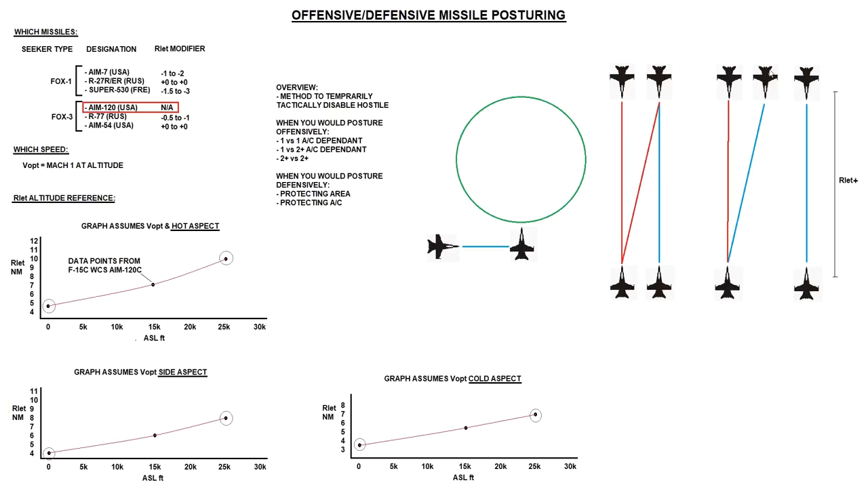In the example of just us versus two bad guys: if we took this fight to our lethal range of say 10 miles, angels 20, head-on, we'd have very little chance of winning. Assuming we didn't have track-while-scan to fire multiple missiles, what we could do is target one guy — the blue line is the posture shot, the red line is the kill shot. We target him at 20 miles, fire an AMRAAM with an STT lock, and keep targeting him until he's turning cold. Then we disengage, take the other guy down to lethal range, kill him, and when the first guy is recovering, go back and kill that one too.